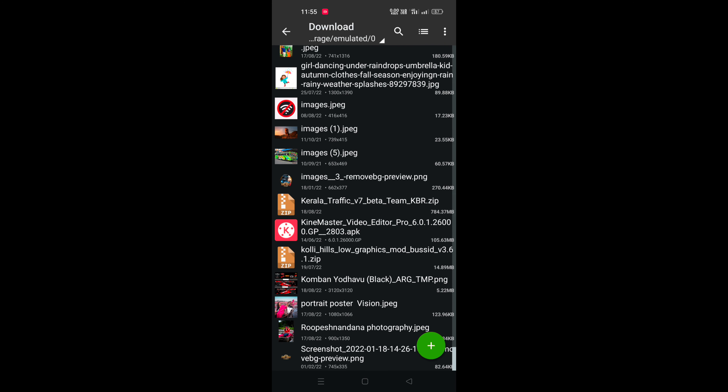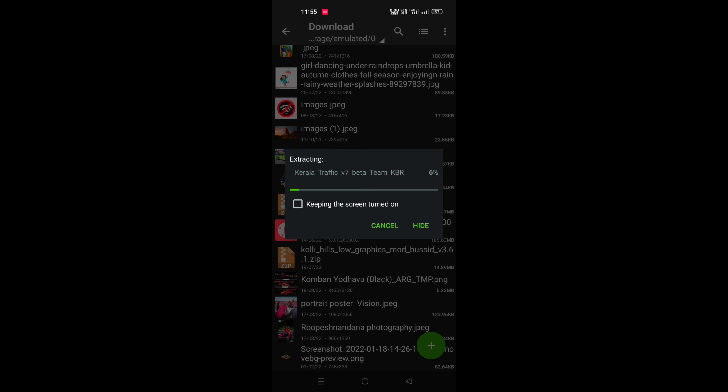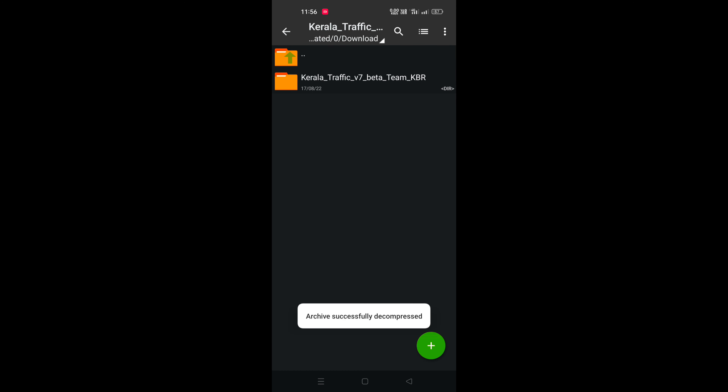Kerala Traffic V7 beta — you can find that. If you make an extract, please click on the channel. If you write the text, please click on the menu. If you use 4G, please put the text in the folder.